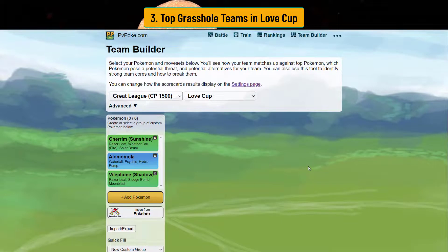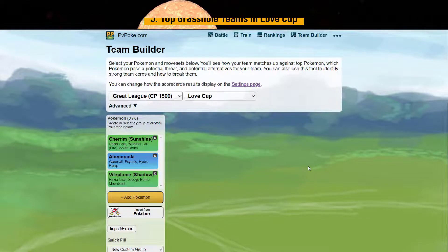I recommend putting the tank in front and the razor leafers in the back — that way you can either tank or sac the lead with Alomomola or whatever you have, then clean up with the back. Either way you're going to win hard or lose hard. Cherrim is the better of the two leads because Weather Ball fires faster than what Vileplume has to offer, and Cherrim can win a few leads.